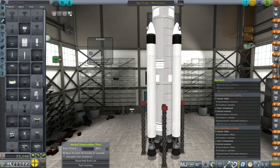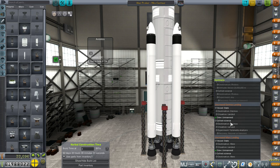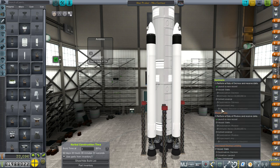Hello everyone, and welcome to my Realism Overhaul series in Kerbal Space Program 1.1.3. In this episode, I am starting off with a Mars rocket, the Nikko Centaur, carrying some probes for Mars, Deimos, and Phobos.